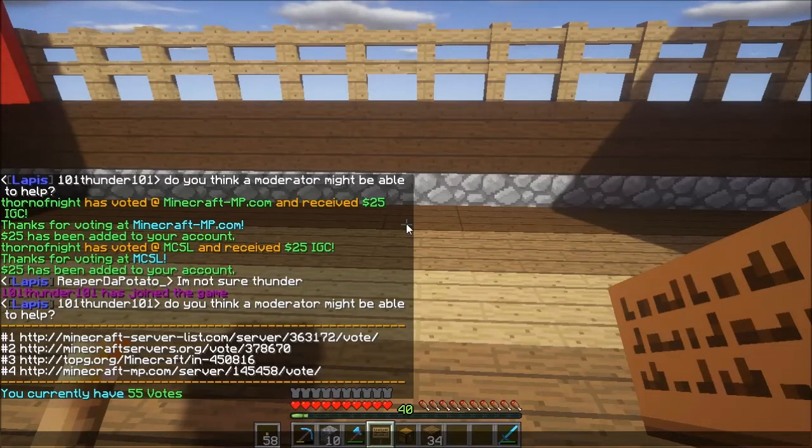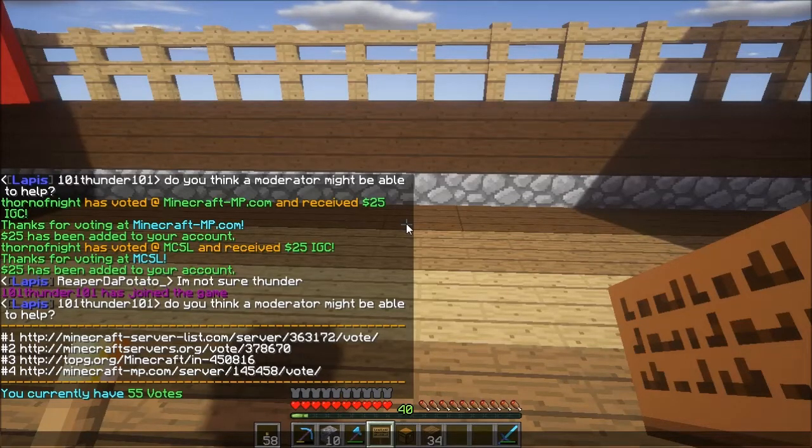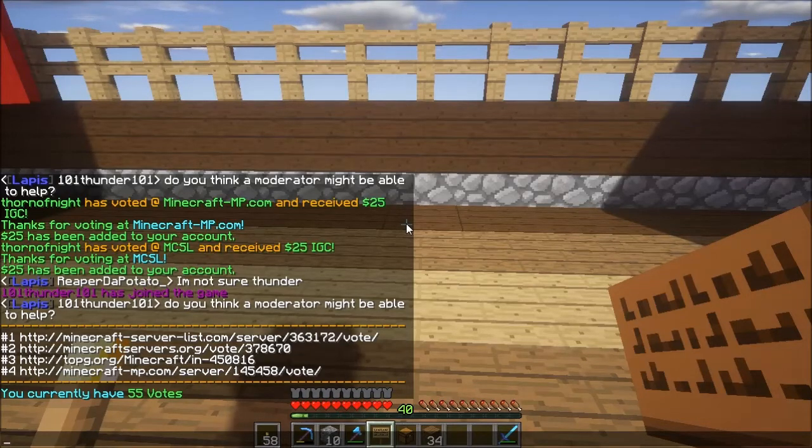Sometimes you will get lucky. You can earn a large quantity of money by getting lucky — it's like a random chance. You can get like 500 or 5,000. I've gotten 5,000 before. You can get crate keys and other loot for voting. I think when I voted my 20th time, I got a whole stack of cooked beef or something like that. So voting has benefits money-wise as well as actual items in the game.